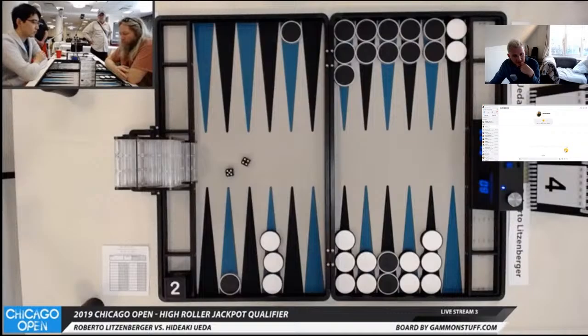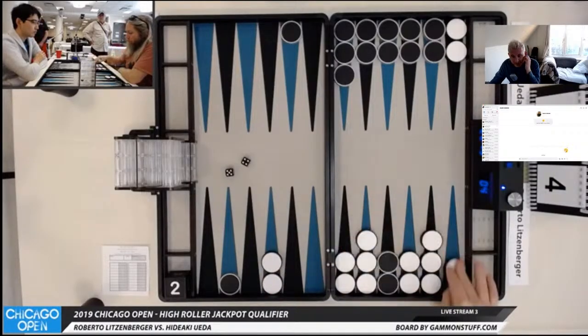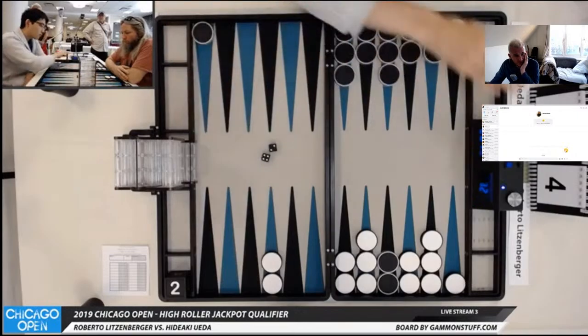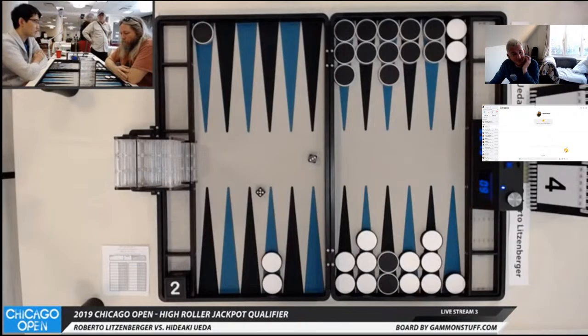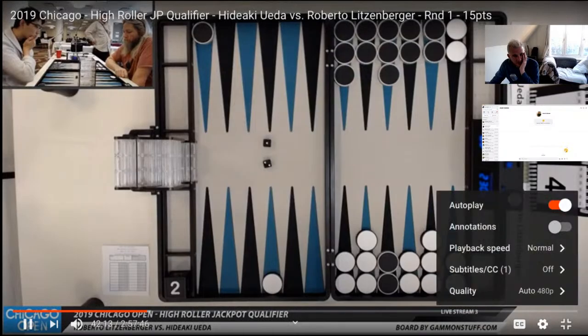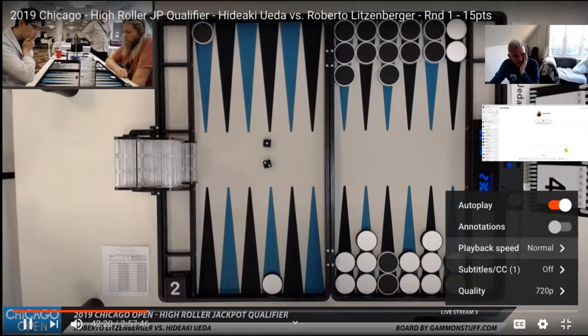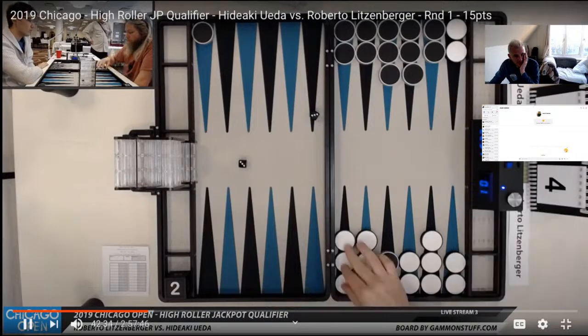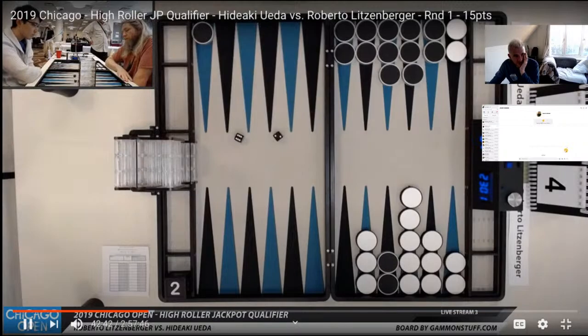It's 6-1. I guess Roberto is going to be feeling a little bit disappointed that he's in this position, wondering maybe whether it was a take or not. If anyone's watching this and hasn't subscribed, please subscribe — this helps grow the channel, please click like. 5-3 was forced. I think I'm going to speed this up because nothing much is happening here. We want to get to interesting positions. Unless Roberto can roll like a magic double 6, he's lost.